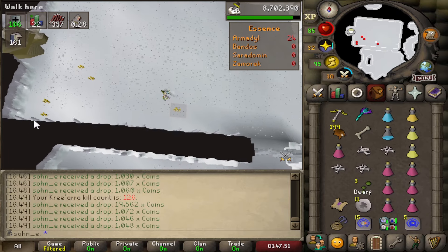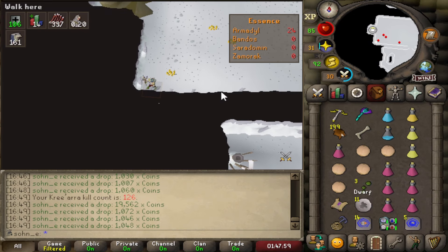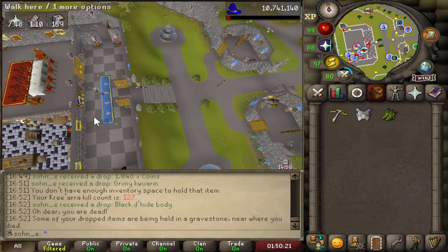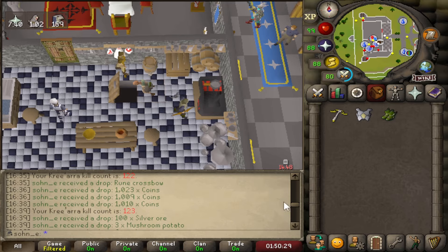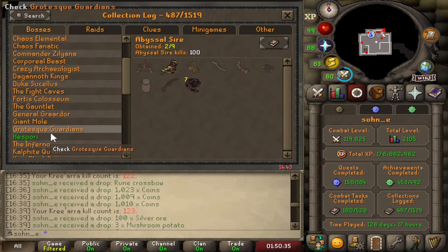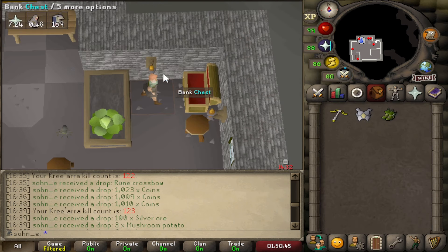Does bones to peaches turn long bones into peaches? It doesn't! And I misclicked, eating a restore instead of a prayer. Still fun, getting the hang of it again — that was a 5-kill trip. Only a bunch more to go. The only things we really want are the pants, the pet, and the hilt — but the pants are what we really want, and I guess eventually we'll probably keep doing this boss every time we get this task until we get the complete log.